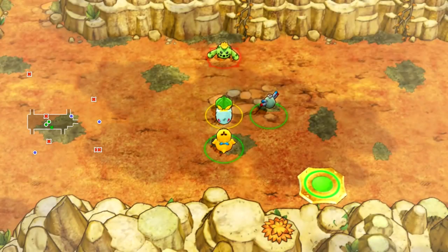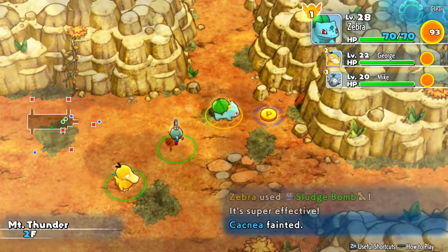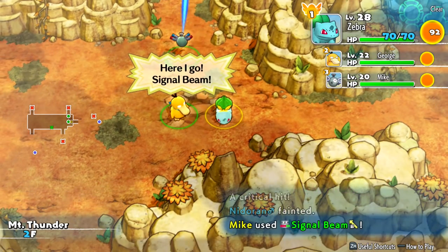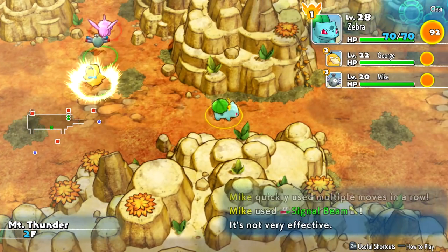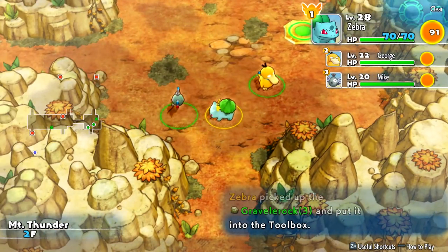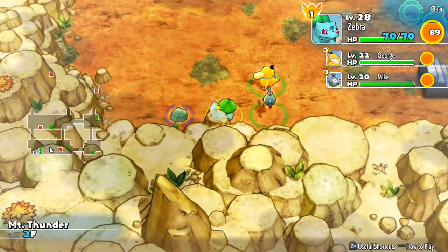Mount Thunder 2F. We definitely work on the Cacnea right away. Can we land another critical? We can, but it is super effective still. Hopefully we get some level ups along the way. Nidoran became confused — very good move. I see some items over here, so the team can keep working on the enemy while I grab them. I haven't been using too many gravel rocks, so I haven't been making the most of those. Sometimes teammates used to use them, but not as much anymore.